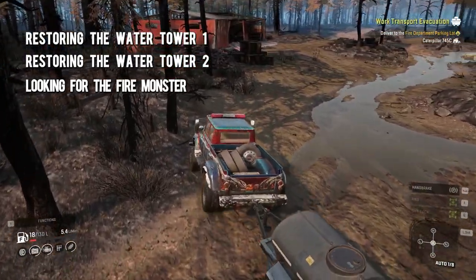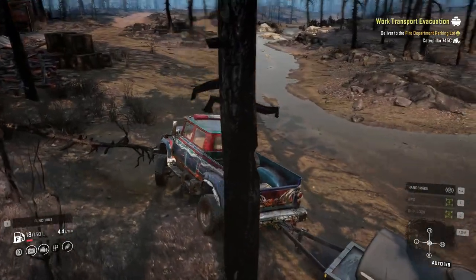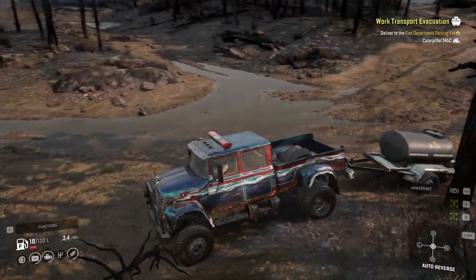After that, you can do the restoring the water tower contracts and the looking for the fire monster contract. Once you've restored the water towers, I'll show you different methods for carrying water.